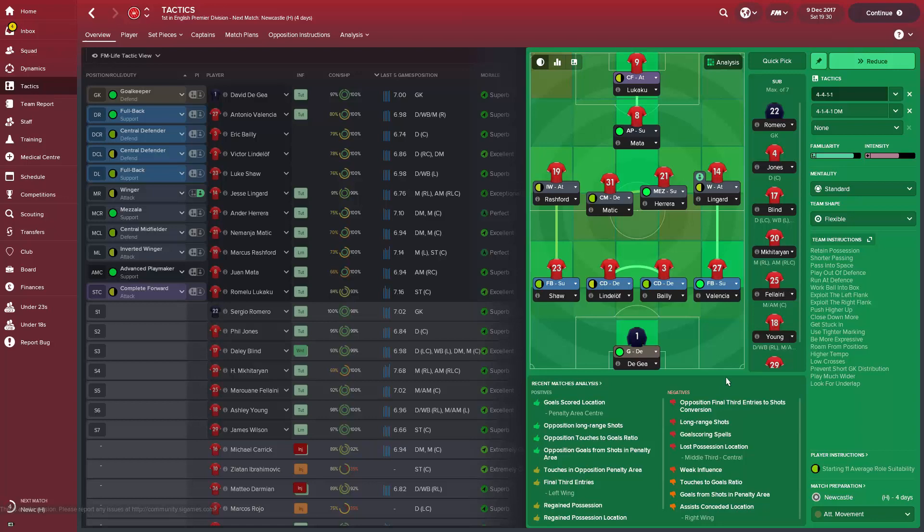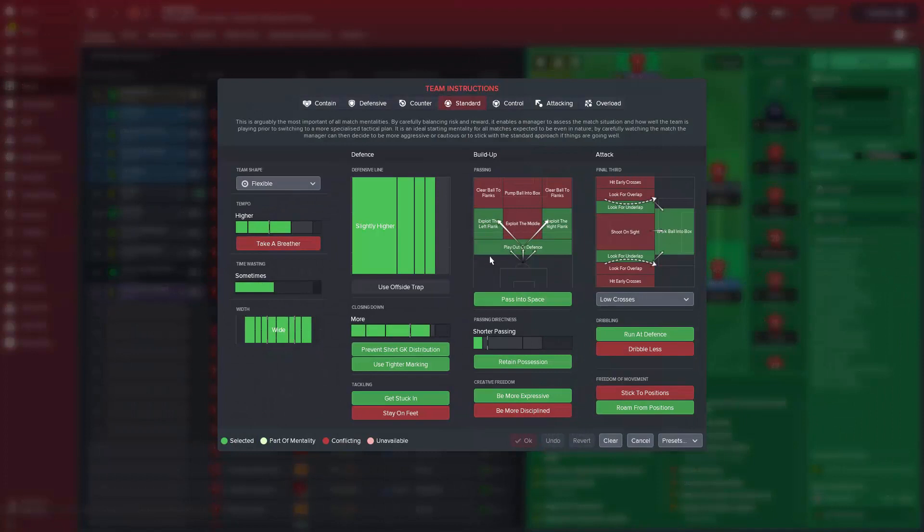The big one that I do see often, especially in the forums when they're asking for advice on how to improve tactics, is this right here — the team instructions. You don't need all those team instructions. I do see a lot of people having them all filled in. Just because there's an option there to choose something, it doesn't mean you have to choose it.